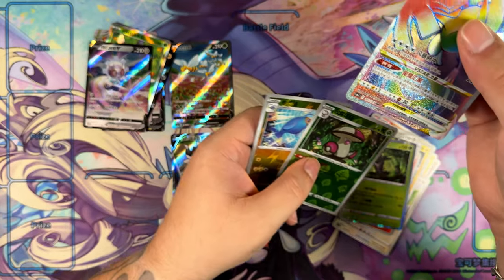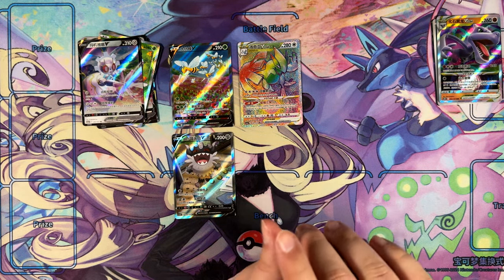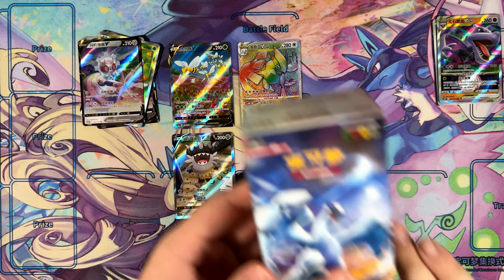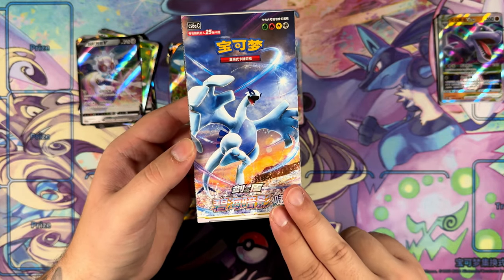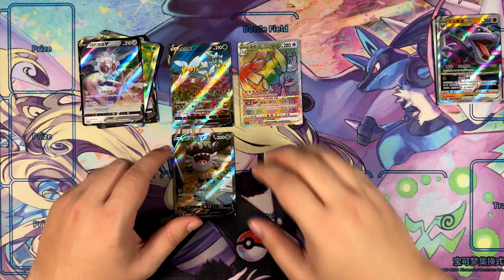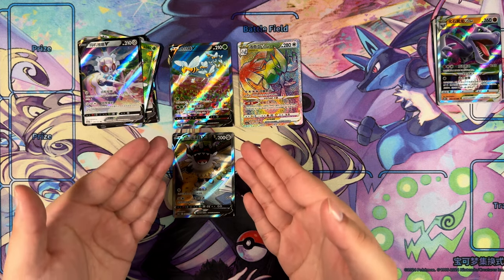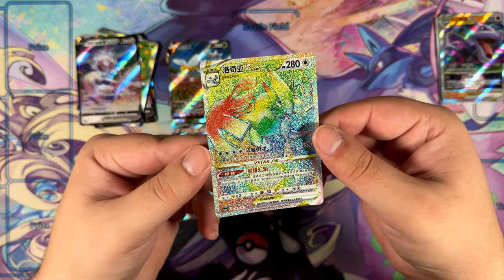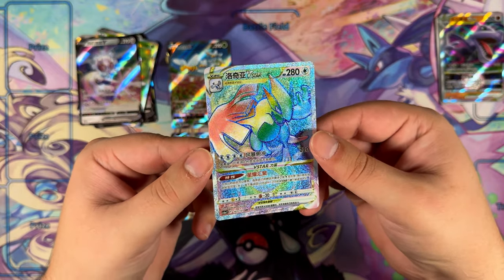What the frick is this booster box? I was just going to say: if there is anything in here right now, people are going to say that I put it there. A hyper rare! Okay, let me just get this straight. From one fat booster box of the Howl side — the Lugia side — we pulled not only two Super Rares, two alternate arts, we also pulled a stinking hyper rare Lugia! Look at that shine on that card. Wow!